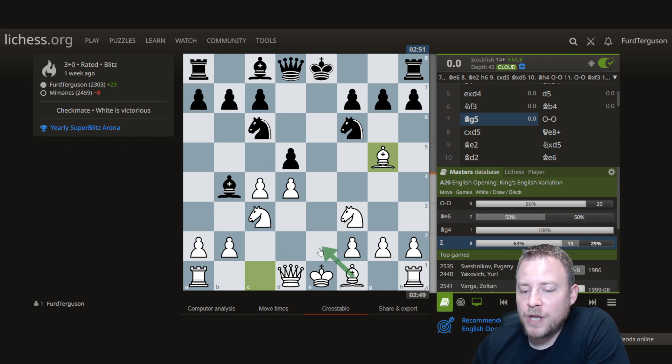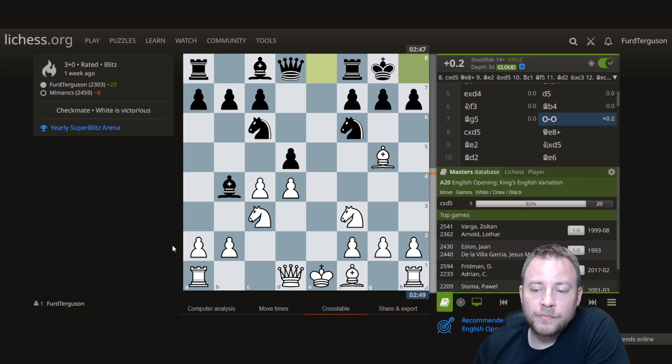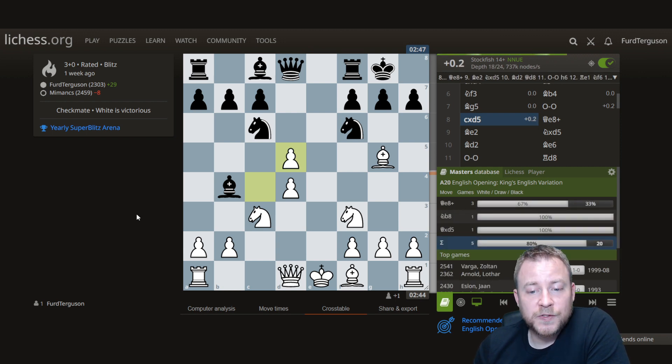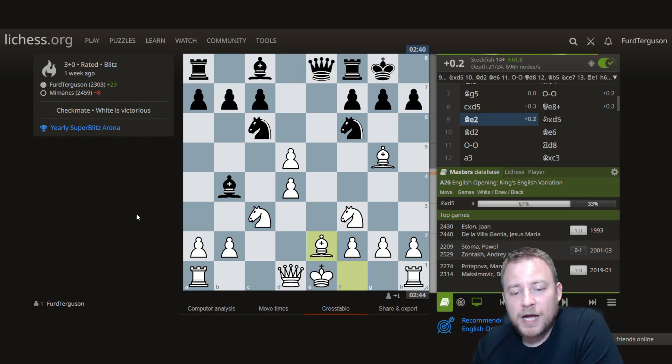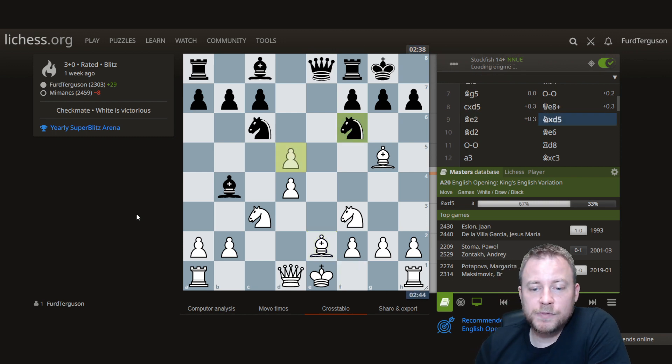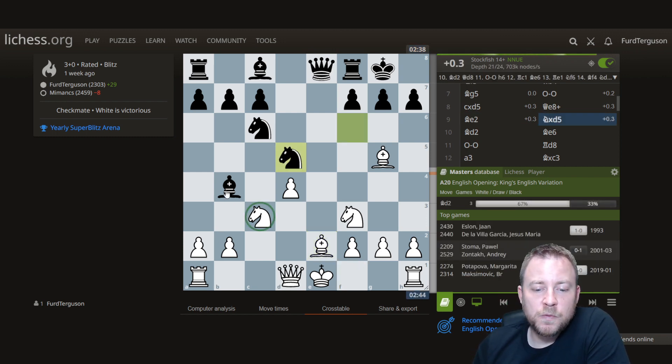After castles, I begin to worry — if I go bishop e2 and he takes, I'm just going to lose time left and right. So I take immediately; solid rationale for taking. My opponent finds the best move queen e8, and I play bishop e2 on my terms, not on my opponent's terms. After knight takes, we've got a little bit too much pressure for my comfort, so let's bring the knight back.